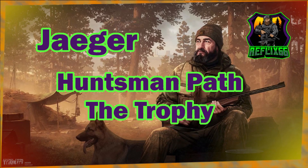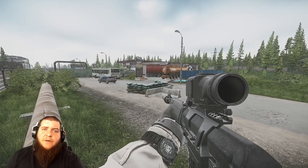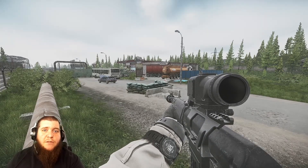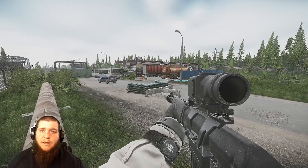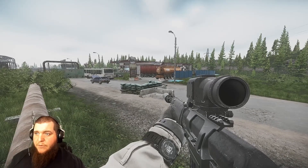Hey guys, reefly66 here going over another quick task guide video. Today we're going over one of Jaeger's missions — we're going over 'The Trophy,' which is on the Huntsman's Path. For this task you have to kill Rashala and you have to turn in a golden TT pistol. We're going to go over where Rashala spawns here on Customs.